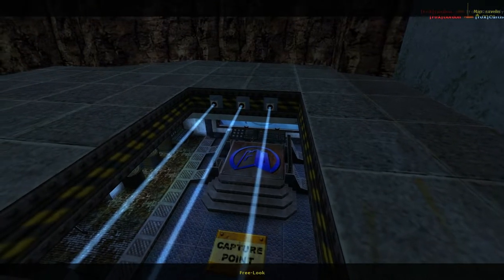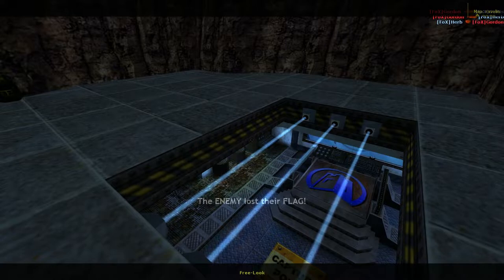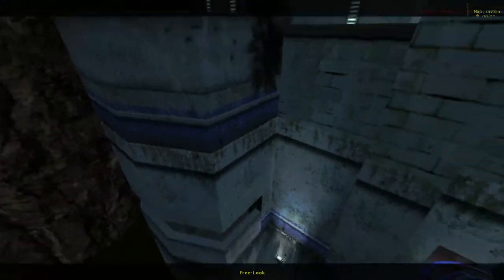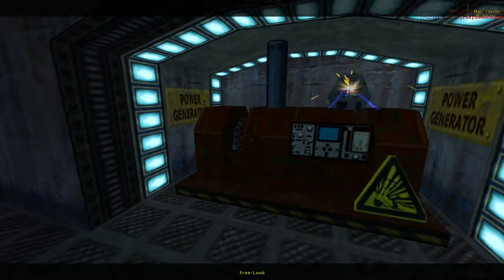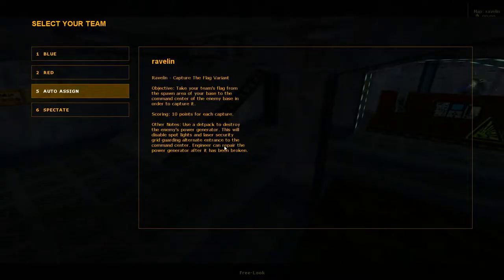It's worth bringing up that this map does not reset — it's not like Epicenter, where capturing your flag in the enemy's base resets the map. That is not the case here; the map just keeps going. Now, this might seem like if your base's generator has been blown up you have no hope of salvaging the situation. But that's not true — engineers can fix these, as far as I'm aware. I don't think I've seen it happen, but I swear the bots have repaired it — I've had to blow it up twice. And right there, clear as day: the engineer can repair the broken generator.